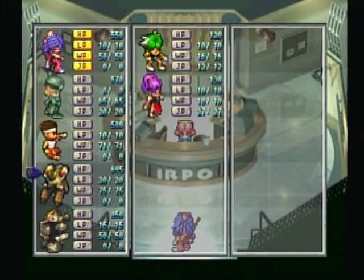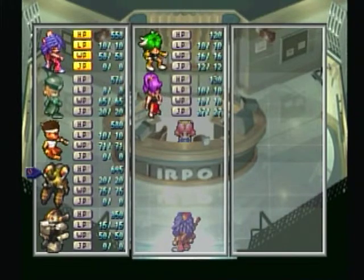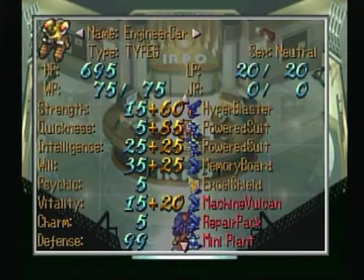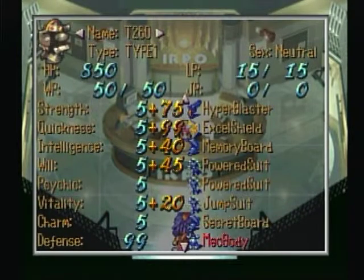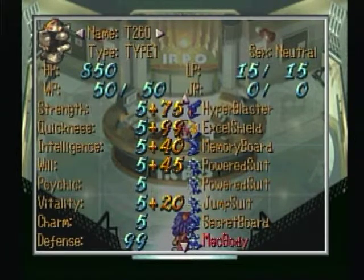One thing I should point out is that I have what are called the Overpowered Twins: T260 and Engineer Car. Engineer Car has two powered suits and a Hyper Blaster, and so does T260. As you can see, these stats are just ridiculous — 99 quickness on T260G, very high defense, both 99 for those two.